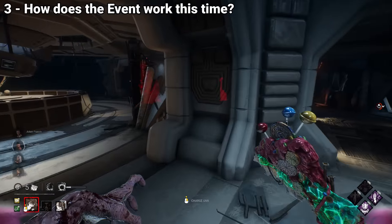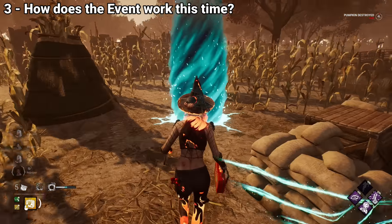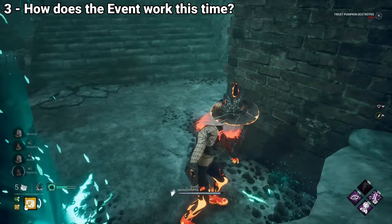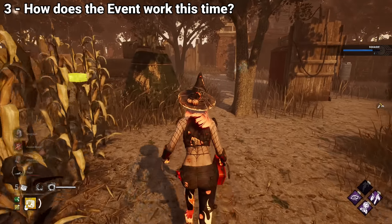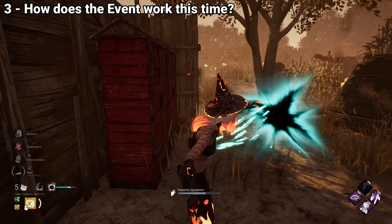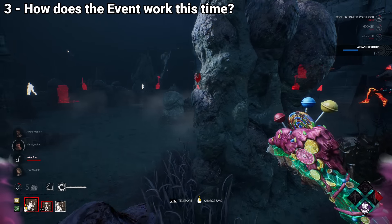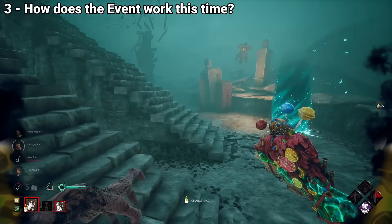So what do you do with this void energy? The answer is found inside the void realm. There are two ways to access it: the first is the portal that is open at all times, and the second is to open portals throughout the match by spending your void energy on portal rifts. These can be permanently opened for the rest of the trial, which is very useful as a means to travel quickly throughout the map.